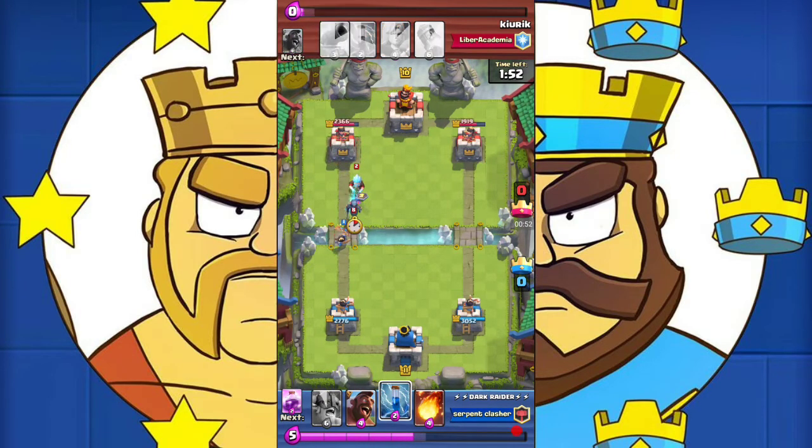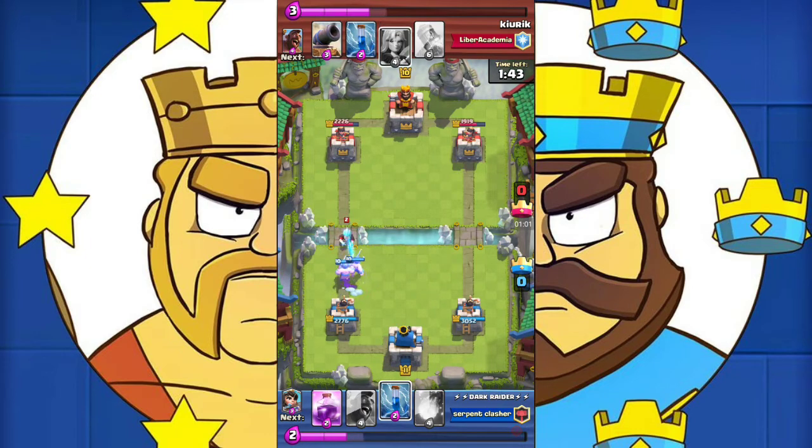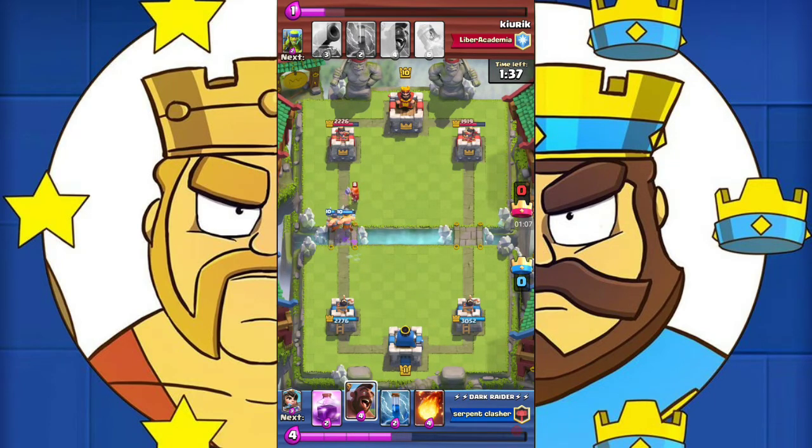As you guys saw, I first sent my elite barbarians and took out his defensive building, and now I took out almost half of his right tower. Now I have sent elite barbarians but he will counter them with the valkyrie and the ice wizard.